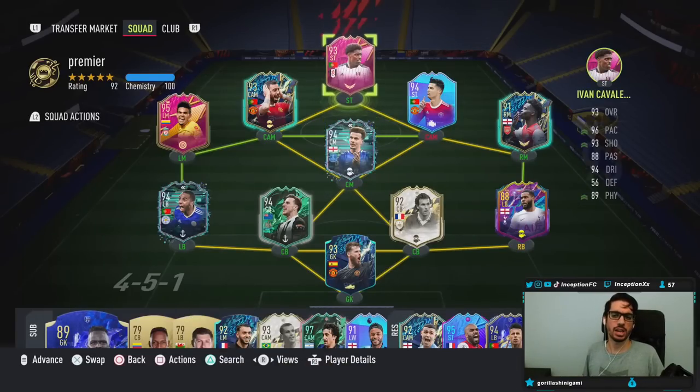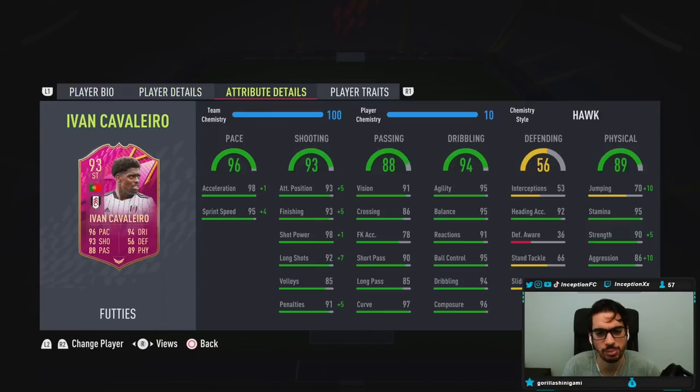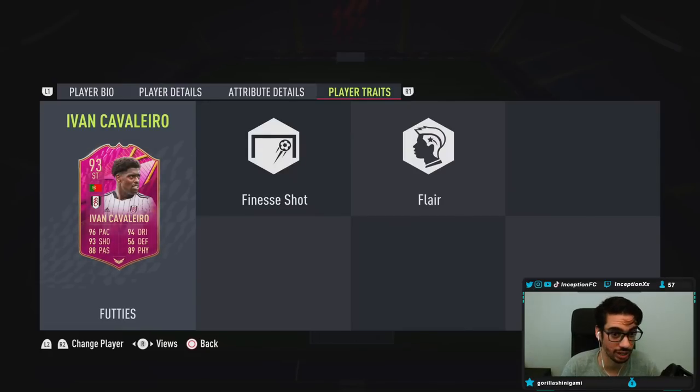Ladies and gentlemen, today we have a Portuguese-based release as an SBC. We're taking a look at the Ivan Cavalheiro card — 5'9", high/medium work rates, right-footed, 5-star skills, 4-star weak foot. For attackers, the fact that he has the 5-star skills is really, really nice to work with. In-game player traits, the card has the Finesse shot trait.